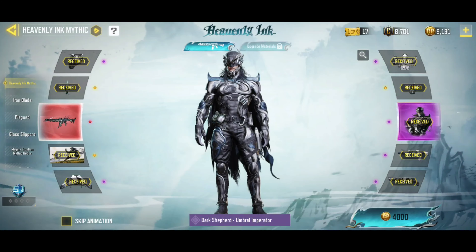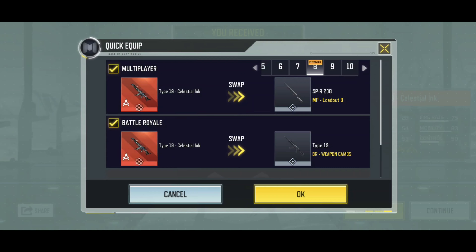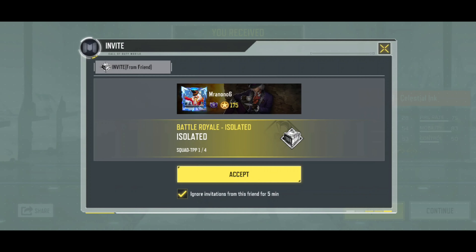So the Type 19 Celestial Ink — quite a nice looking gun. Will I equip it? Well, yeah, I think I will. Obviously in Battle Royale I shall. Let's just put it there for now. That's all good.